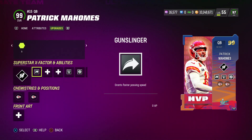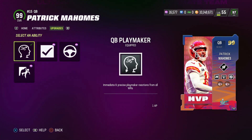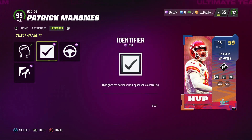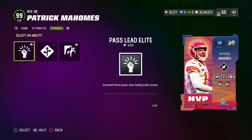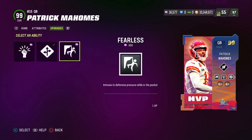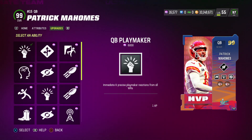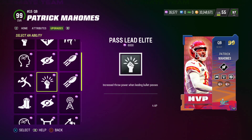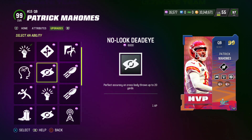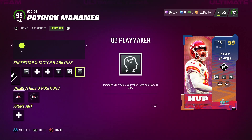So let's take a look at this Patrick Mahomes card. He gets Playmaker for one ability point in the last couple of buckets. You can put it in this ability bucket here for one ability point. You could also put Identifier for zero, Conductor for zero, or Fearless for one AP. In another bucket you can have Hot Route Master for two AP, Pass Lead Elite for two AP, or Fearless for one AP. And in another bucket you can put Pass Lead Elite for two AP, Playmaker for one, Dashing Deadeye for one AP, or No Look Deadeye for one AP as well.